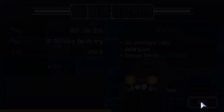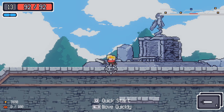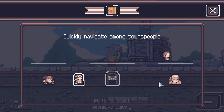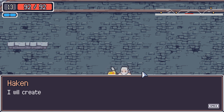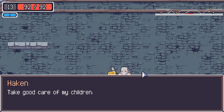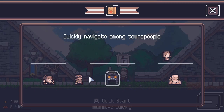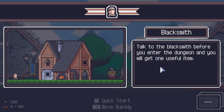Quick start has been unlocked — so we can enter into the dungeons a little bit quicker if we'd like. Let's go talk to this new guy. 'Great job. My name is Haken, I'm a blacksmith. I have heard about your situation that you have to explore the dungeon. I will create weapons whenever I can, but I will only make weapons I want to make. Don't worry about the quality. Take good care of my children.' Apparently we've got to take care of his children now. This guy's got a new thing to craft — I'm sure it's a building for this man. 2,000. Easy bangers. Talk to the blacksmith before you enter the dungeon and you'll get one useful item.